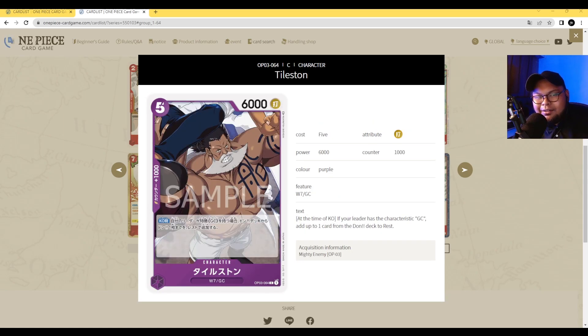Next up is Tau Stone — five-cost 6000 power with Counter 1000. His ability is on KO: if your leader has the Galila Company type, add one Dawn card from your Dawn deck and rest it. It's on KO to get that ramp, but it's still a really decent card to play out with Iceberg in the early turns. And if your opponent deals with it, you get a Dawn back.